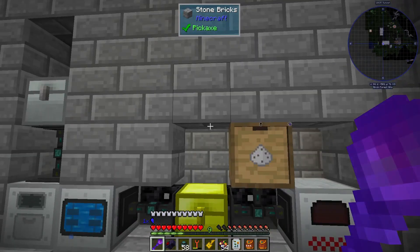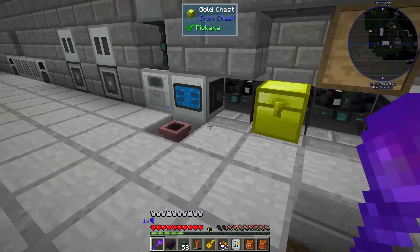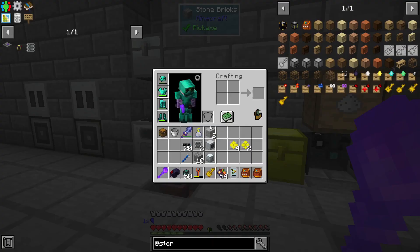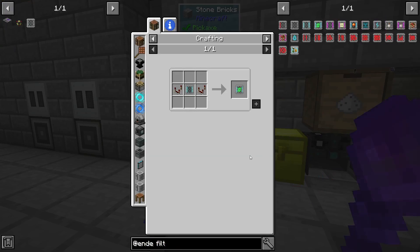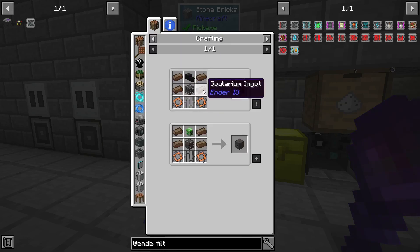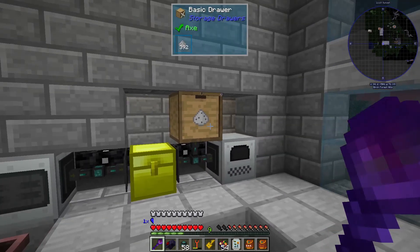We need to sort these tiny piles somehow. The problem is it takes nine to combine them, and we're going to end up with an odd number, which means this machine is going to constantly get jammed. The logistics pipe could be the way to go. There's also the limited item filter from Ender IO, but that requires getting into Ender IO machinery — a few Ender IO machines we'd have to make first.